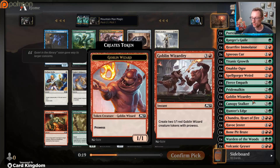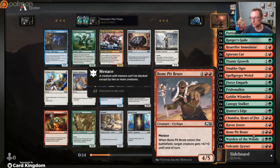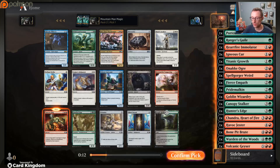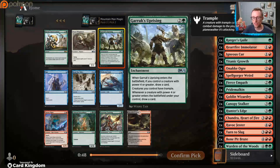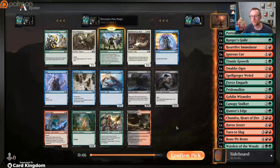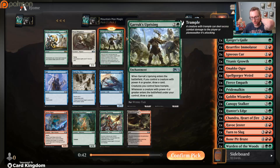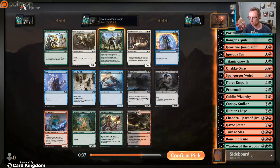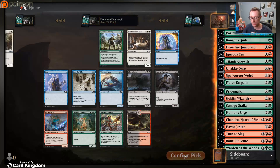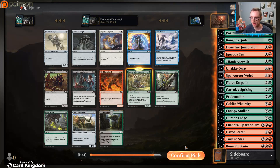How many creatures do we have? We're at 13. Wildwood Scourge goes well with Spell Gorger Weird, goes well with Pride Malkin, goes well with Hunter's Edge. But we just don't have enough removal right now - we have to take the removal. And then we get Garruk's Uprising! Oh my goodness, there's so many good cards in this pack. We could use the Colossal Dreadmaw, we could use Heroic Intervention, but Garruk's Uprising just works even though we don't have a ton of four-cost cards.